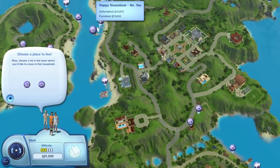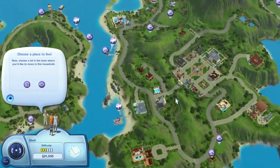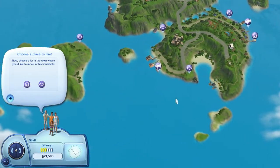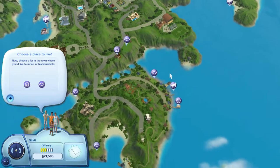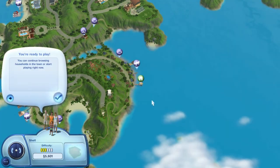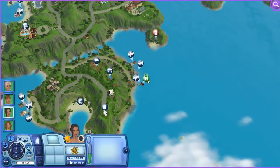They both have one bathroom and one bedroom, which kind of sucks because we have four Sims. We don't have a lot of money so this is going to be difficult. There aren't any more cheap houseboats — there's only two when you start. Let's purchase it furnished because it'll just be easier and we can always change stuff anyway. I'm not going to spend time showing you all the new items, but if I have to refinish the house, you'll see them then.